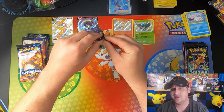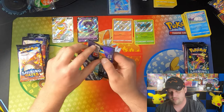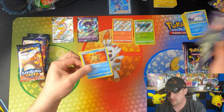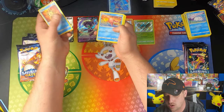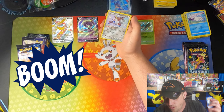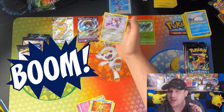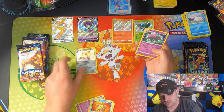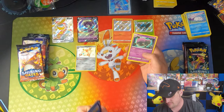We have been nada out of Hidden Fates so far. Got ourselves a Staryu, Slowpoke, Voltorb, Pikachu, Ekans. Boom! Magnezone — and I do not have this one yet. Very, very cool. Magnezone out of Hidden Fates.